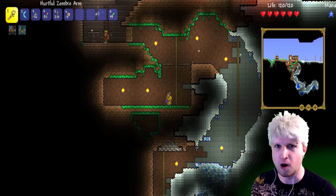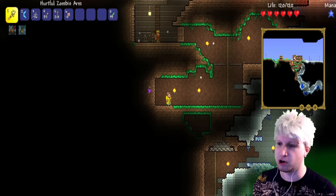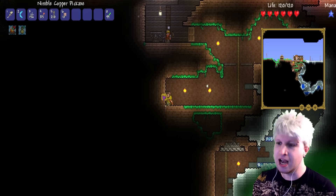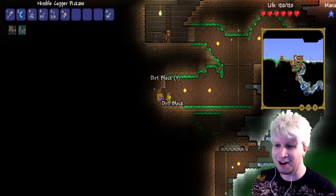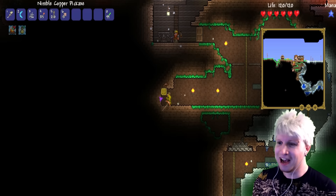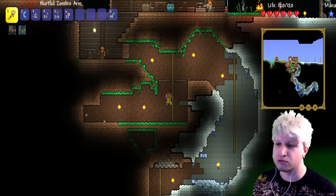I ended up finally listening to all you fine, beautiful people. Everyone kept telling me how to use that smart cursor — I had no idea what it meant. We can actually toggle it, and it actually makes it like the 360 version, where it automatically starts digging your character size in a wall in front of you. So that is absolutely awesome.